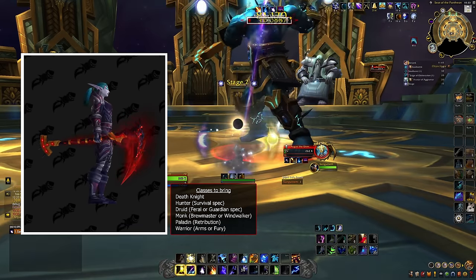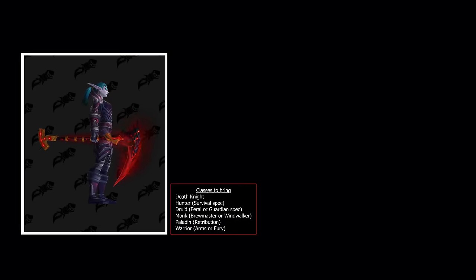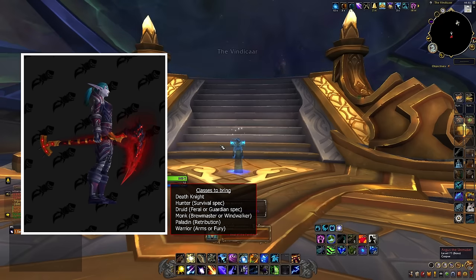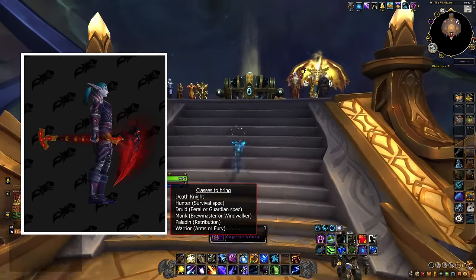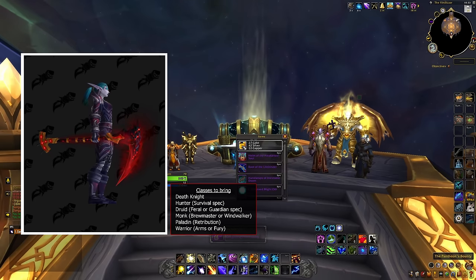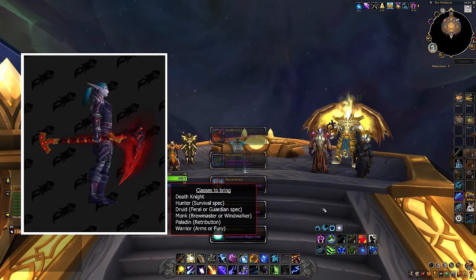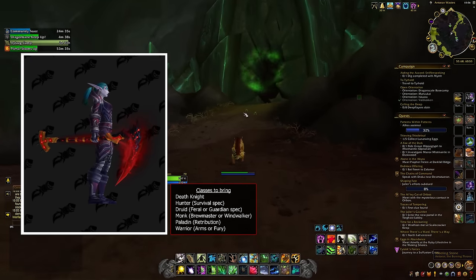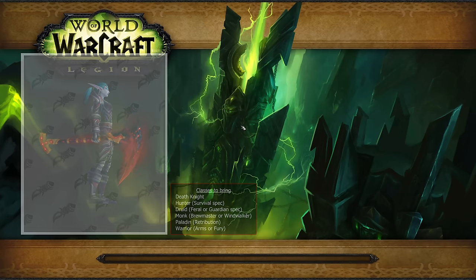If you want a chance at it, you must bring a class which can use and transmog scythes: a Death Knight, a Hunter (remember survival loot spec on this one), a Druid (toggle feral or guardian loot for this), a Brewmaster or Windwalker Monk, a Retribution Paladin, or a Warrior in Arms or Fury spec. It is unclear whether the item can drop on other loot specs, so I suggest you toggle one of the above just to give yourself the best odds.